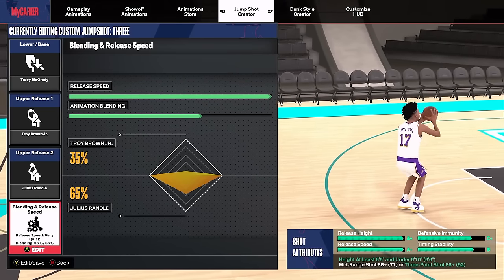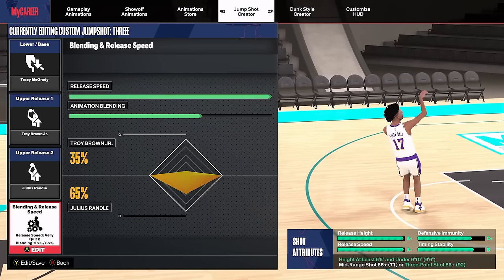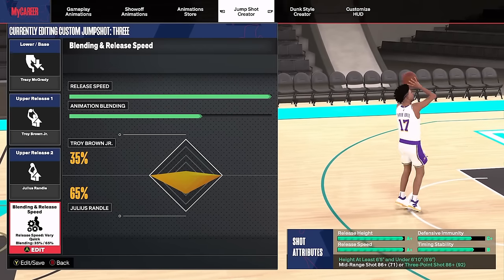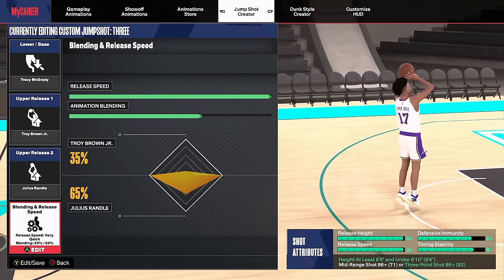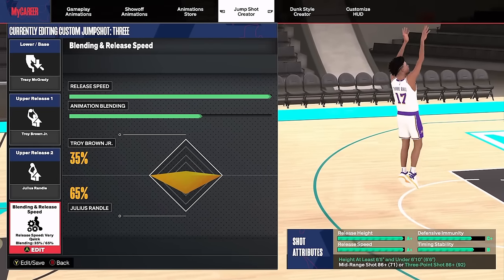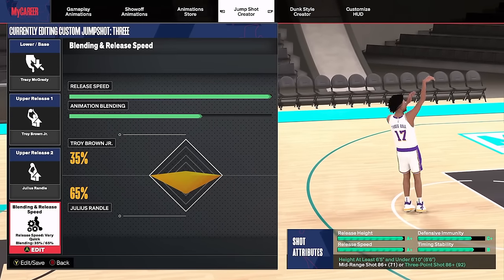Now for the jump shot on this build — I'm showing the best jump shot for an 86 three-pointer. Lower base: Tracy McGrady. Upper release one: Troy Brown Jr. Upper release two: Julius Randle. We're going to go full speed on this jump shot, though you can lower it if you want — it's personal preference. For the animation blending, go 35% Troy Brown Jr. and 65% Julius Randle. I really love this jump shot — you can literally shoot overheads with the T-Mac base.